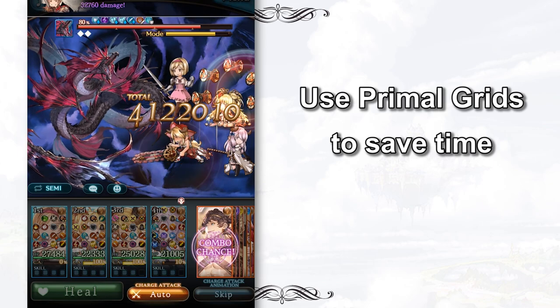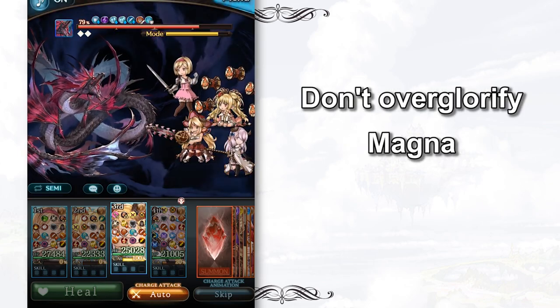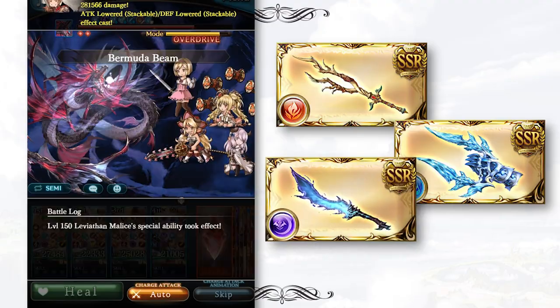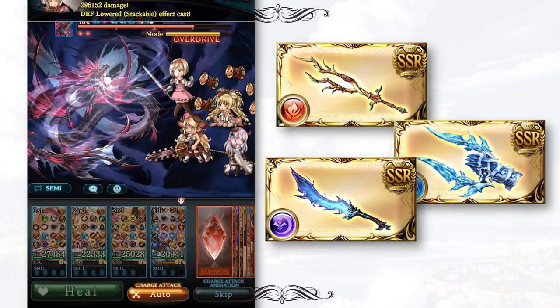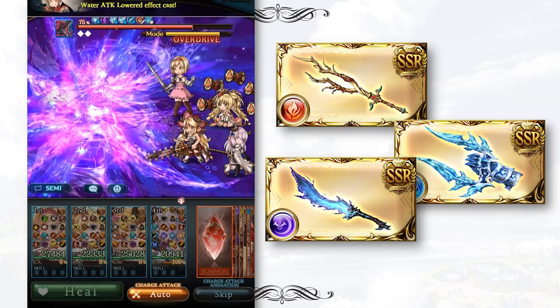Try to use your Sunlight Stones, try to use your chocolate bars — this is also a good reason why you shouldn't overgrind Magna 2. The latest uncap of Primal Weapons like Ixaba, Oberon and Cortana is also a very good example that Magna 2 Weapon Grid is not the only way out. You can always form a grid with minimal Magna 2 Weapons and still dish out decent damage.